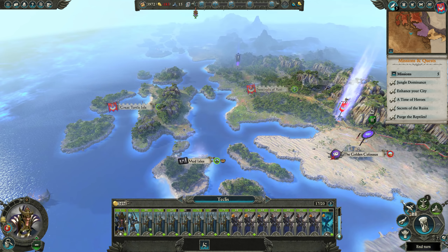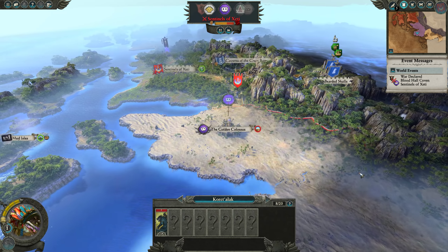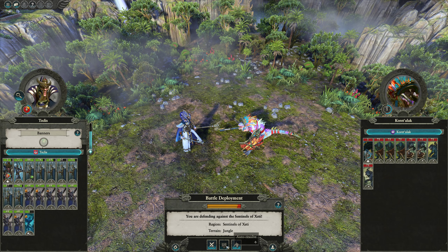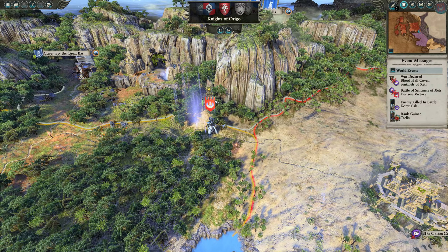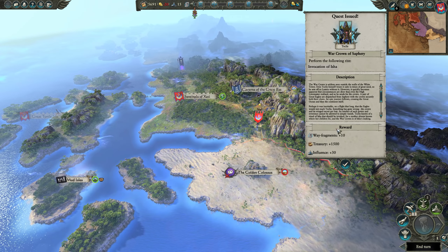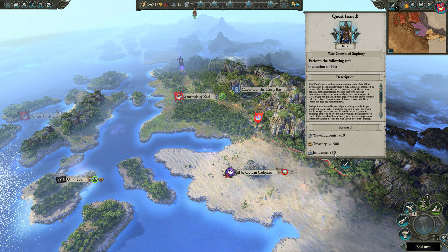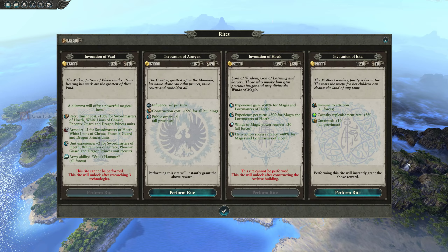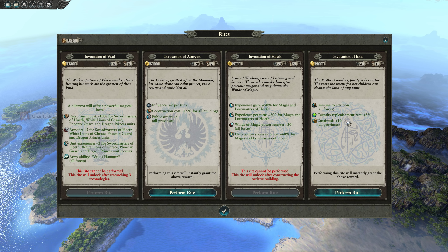We're out of movement. Pay close attention to the missions — they will help you earn extra ritual resources. You can see that the Sentinels of Xeti are getting desperate because they know what's going to happen. I do want you to use the Lothern Sea Guard because they're incredibly good, but use cheap units to get very aggressive initially. If we do the Invocation of Isha, we get 1500 gold back, 30 influence, and 10 wave fragments.